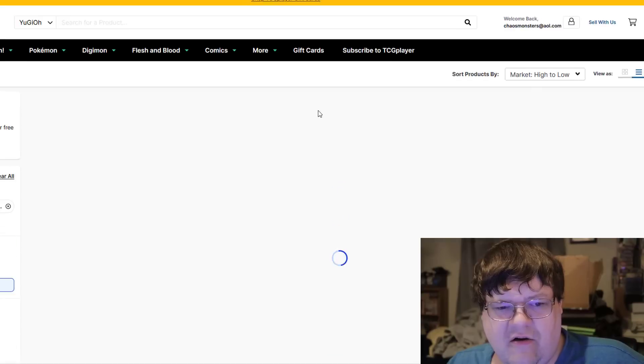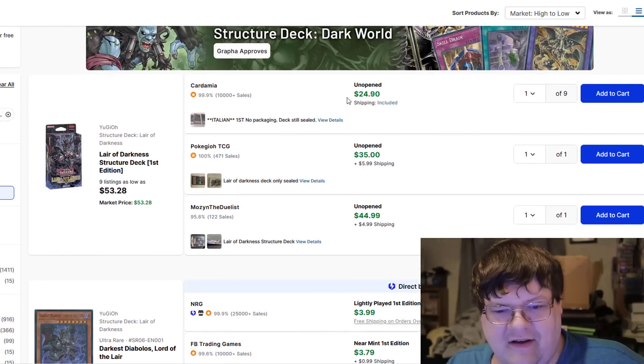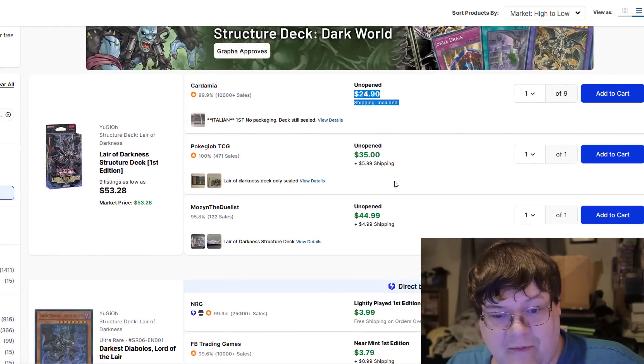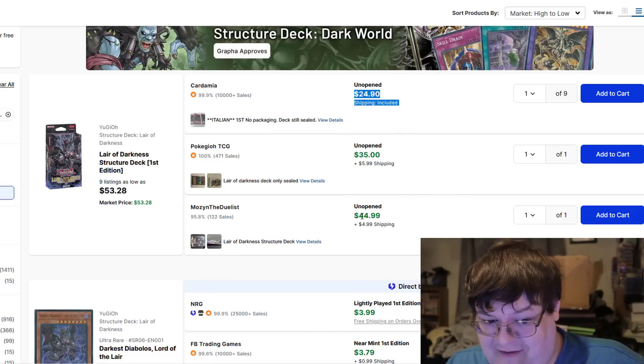Structure Deck Layer of Darkness — you should be no stranger to seeing what this Structure Deck is. $25 for Italian no packaging, $35 for sealed deck only, and then on up to $50 for this.